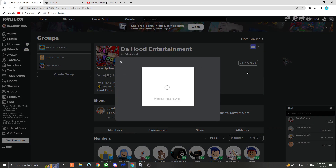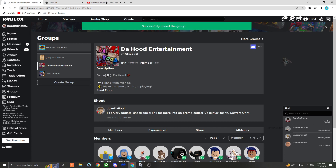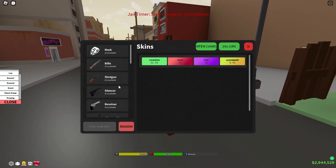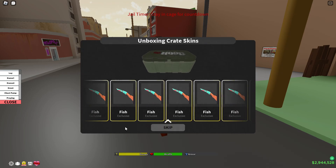So you just join, and once you join you should be able to redeem codes. You might have to rejoin, but then you just put your code in here. Also, '3k' — that's a new code — and redeem.